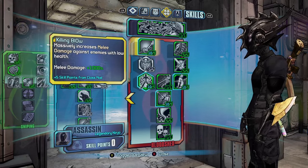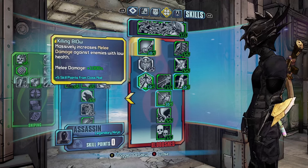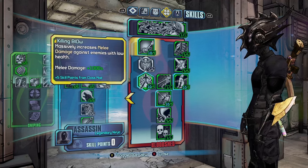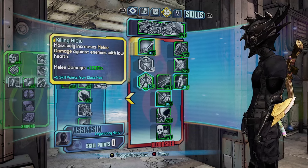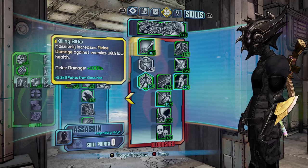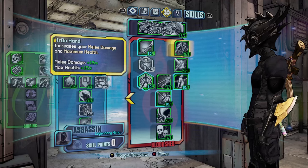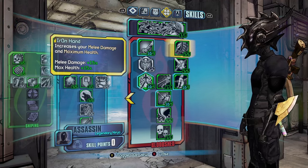I'll start off with the right tree, the Bloodshed tree, which is primarily the melee skill tree. We've got Killing Blow at plus five — this increases to plus ten with the class mod, giving you a thousand percent more melee damage. Definitely want this. We have Iron Hand, which increases your melee damage by 15 percent and your max health by 15 percent. Definitely want this.